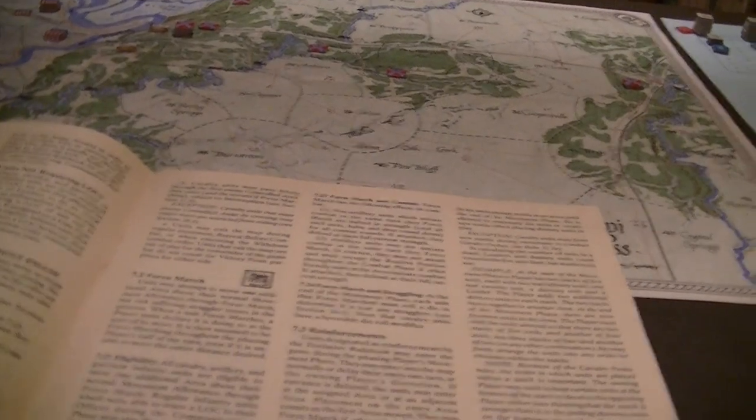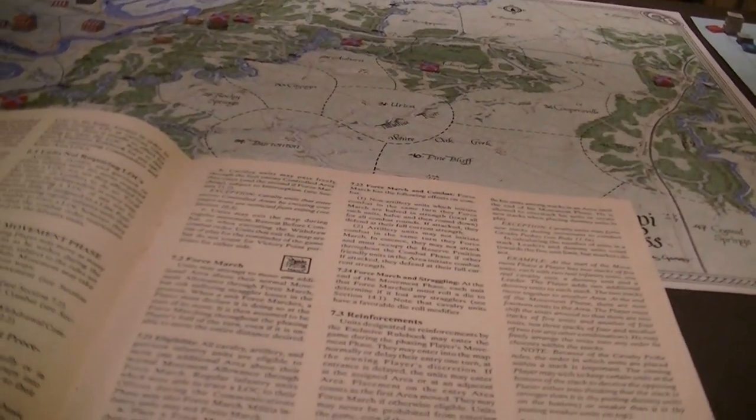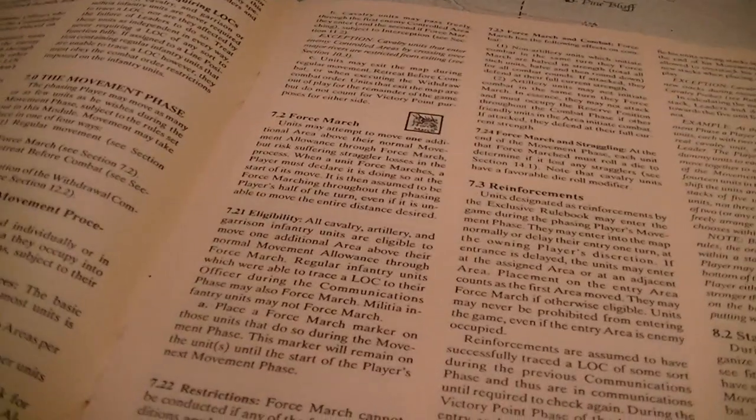That covers a lot of rules for what is really fairly simple — one of the problems with this game is the rules are very wordy but not precise, so you end up reading a lot and not being sure what's intended. During movement, units can basically move in four ways: march, move, and force march during the movement phase, and retreat before combat or withdraw during combat based on the orders picked.